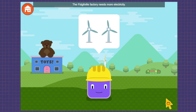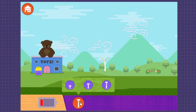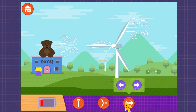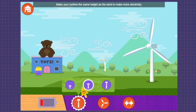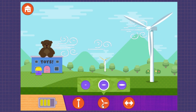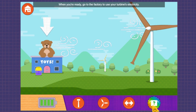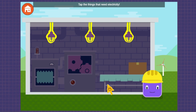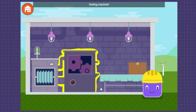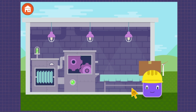The Fidgetville factory needs more electricity. Medium. Left. Center. Right. Make your turbine the same height as the wind to make it tall. Long. You unlocked more silly blades. Wooden bat. When you're ready, go to the factory to use your turbine's electricity. Tap the things that need electricity. Lights. Sorting machine. Building machine. The toys are ready to be sent. Tap to box them up.